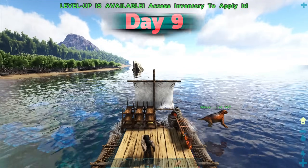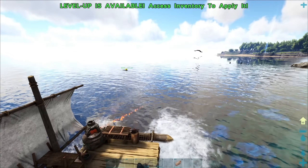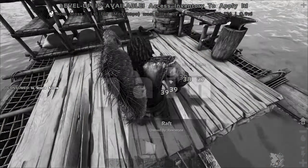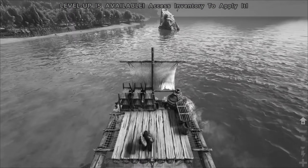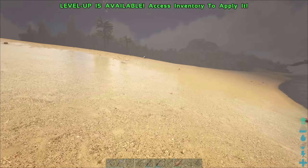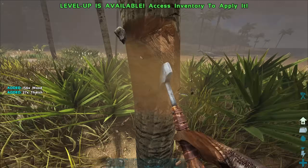Sometime on day nine I lost Moss. He got dragged underwater and was killed while I watched helplessly. After that, I came across some land I wanted to live on — it was flat-ish. So I made a lumber station and started making some lumber.